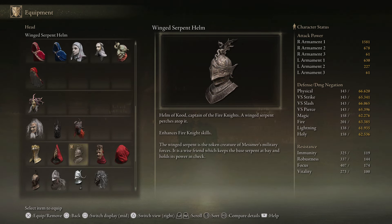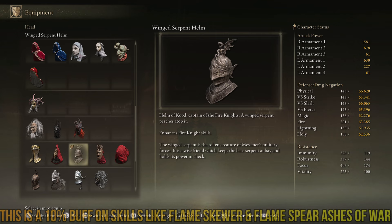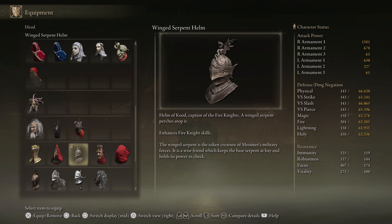What makes this whole build so unique is the Winged Serpent Helm. You get this helm by fighting the Commander right on the opposite side of Mesmer's entrance — it's a unique-looking Fire Knight, much stronger, and this drops when you defeat him. It enhances Fire Knight skills and also buffs Mesmer's Assault, increasing the damage you deal with that ability. It is 100% the best choice for a build like this — trust me, you can check the numbers yourself. I have tested it extensively.